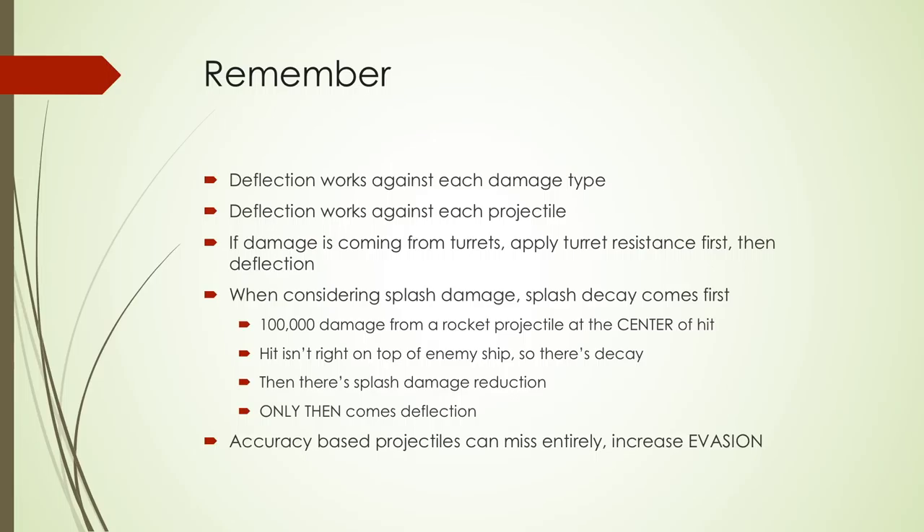Deflection also works against each projectile. When a weapon has a salvo of one, the damage is concentrated in that single projectile. If it has a salvo of five, the stated damage is divided by five. When calculating your resistance, if damage is coming from turrets, you first cut it in half — most well-built ships attacking your base will have 50% turret resistance. You apply that first, then deflection. If a turret is doing 1000 damage and you have 50% turret resistance, only 500 comes through.